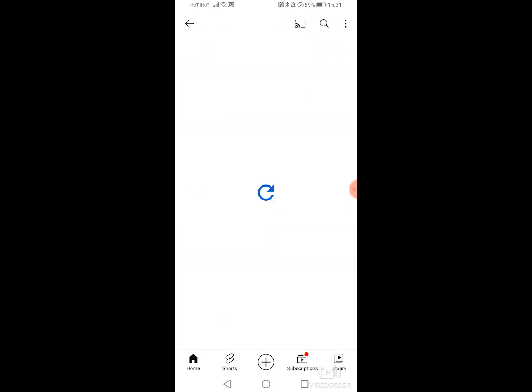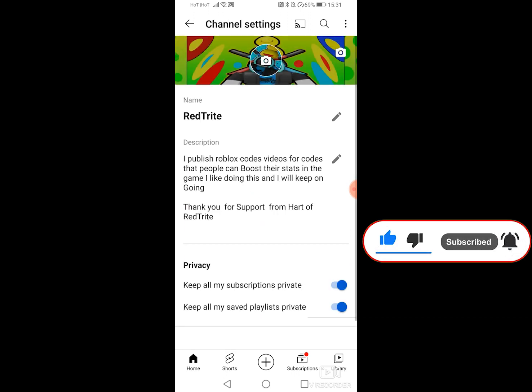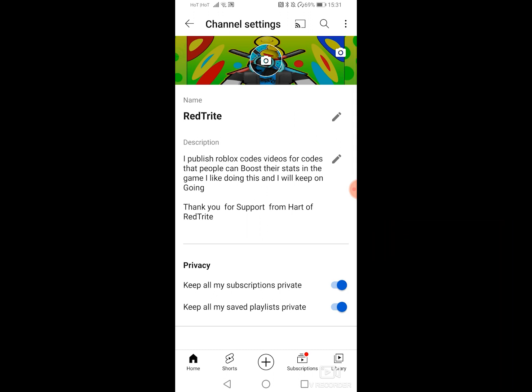Find your channel, press on your channel, and then press the three dots on your own side. As you can see, there's a privacy option — 'keep all my subscriptions private' — uncheck this, and now go back.